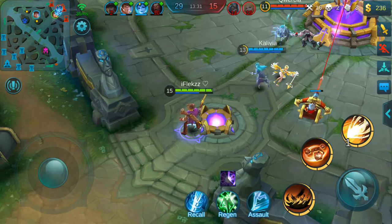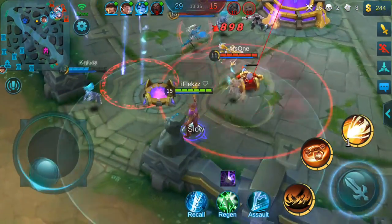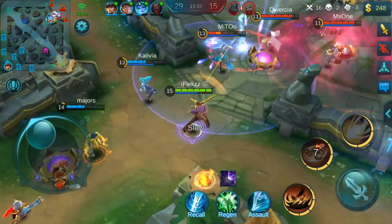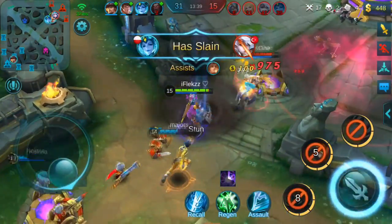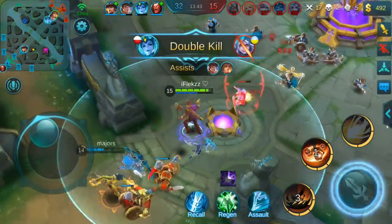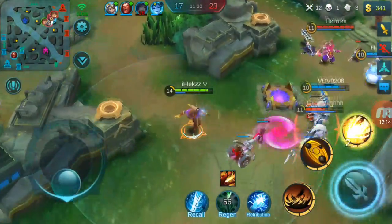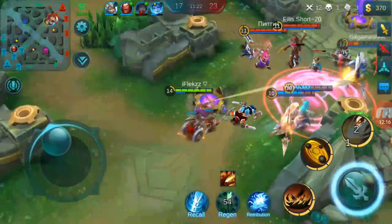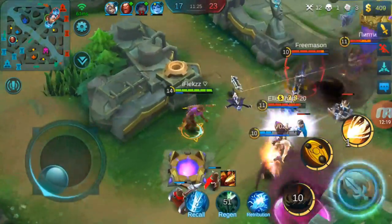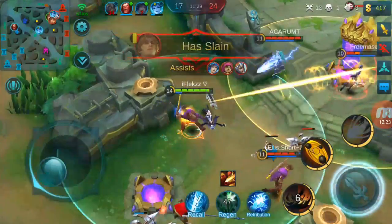Positioning is really the key in team fights because you are so squishy. Here I let the tank take everything. I see Natalia is here so I go back — when you walk back there are only a couple of champions that can hit you instead of tanking. Here I stay far in the back again, my team takes the ultimates and all the damage, and I can do free damage because I stay back.